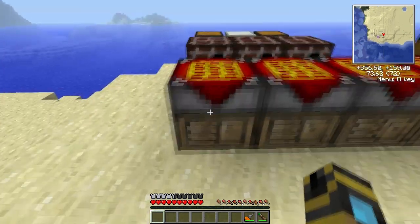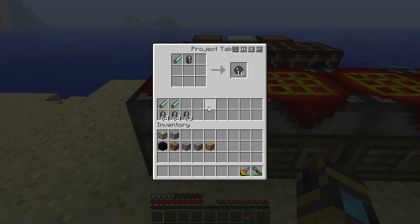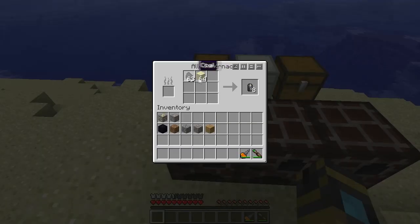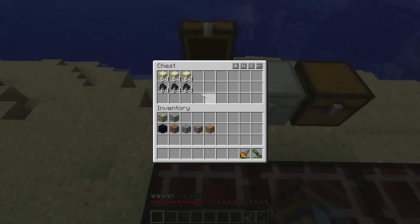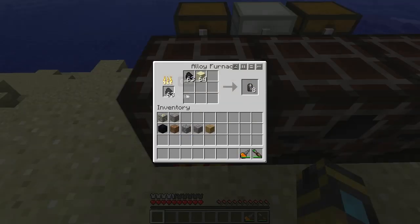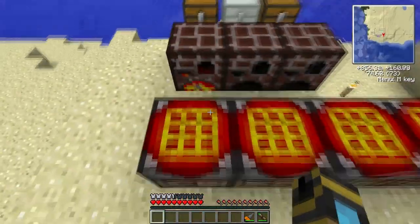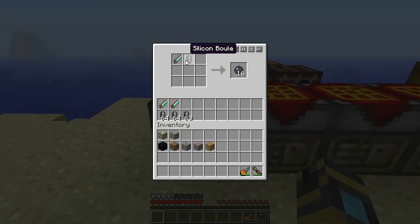Starting from the basics, we're going to need silicon bulls for silicon wafers. Silicon bulls are made from coal and sand in an alloy furnace. Let me put some coal in there. Here we go, silicon bulls. By taking a diamond hand saw to a silicon bull, we get silicon wafers.